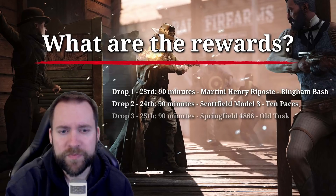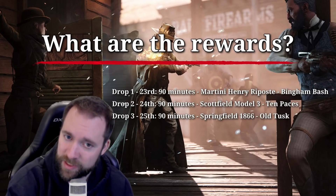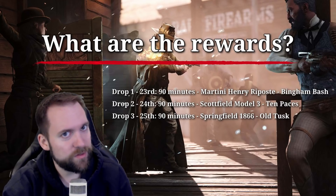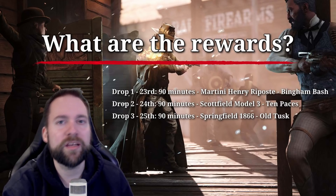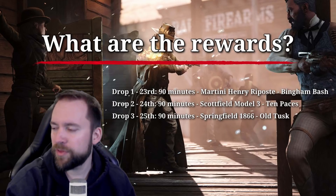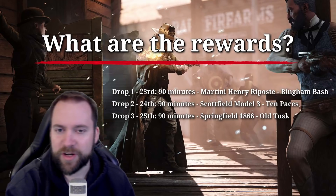Drop number three, the 25th, is 90 minutes again. You get the Springfield 1866, the Old Tusk. That is also the Springfield we had already from the first Twitch drop event. Now you're like, I want something new, I want something exciting and fresh.